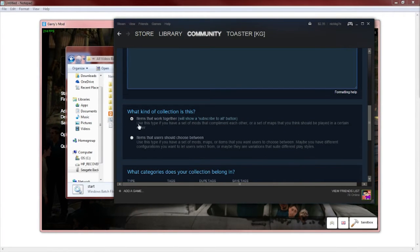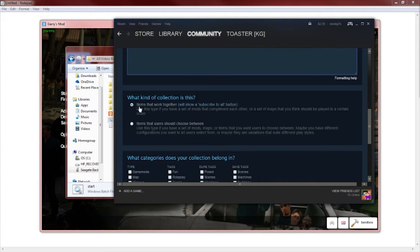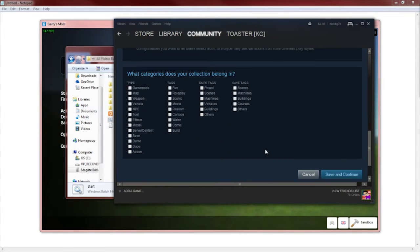Make sure to enable the Subscribe All button so if someone wants to subscribe to all your content to make the server better, they can click Subscribe to All. Make sure it's at the top. For the category, I'm going to go with Weapons since that's what I'm basically after. Then I'll click Save and Continue.